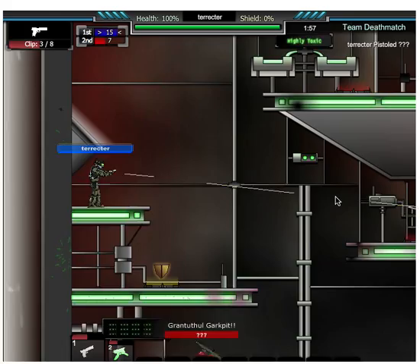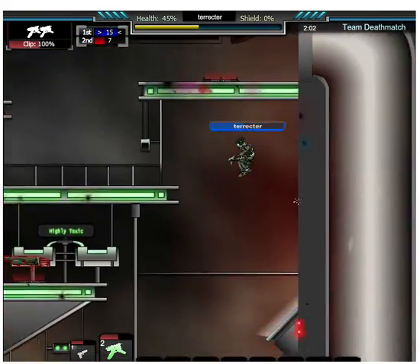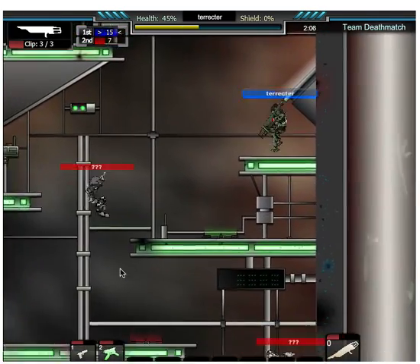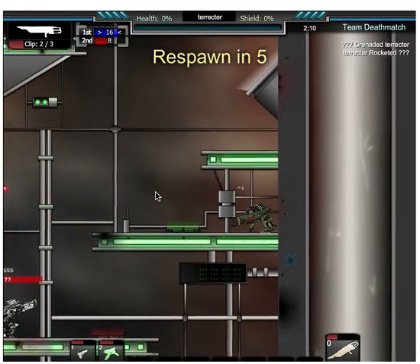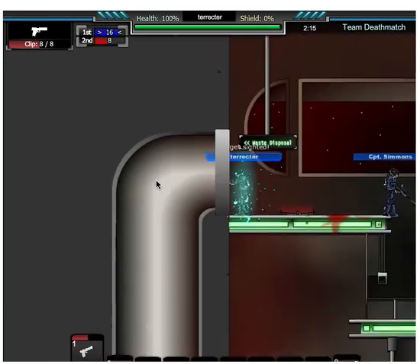We're just going to pistol him. Gotcha. Oh, that was so close. Got a rocket launcher. So we only need to get to 20 deaths, as you can see in the top part of the screen.